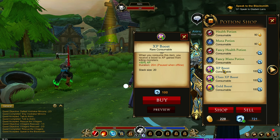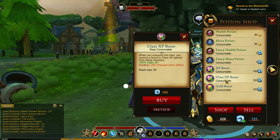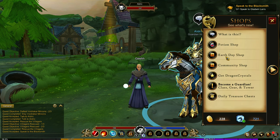The premium potion - fancy health potion. You can stack 999 of this, and it's only purchasable with the cash shop currency. The recovery amount is about the same as the normal potion. Same as the mana potion - it's the same as the normal mana potion, but you can bring a lot of this fancy mana potion. They're selling XP boost - 50% more EXP for 20 minutes. And here is for the class EXP, and then the gold boost.